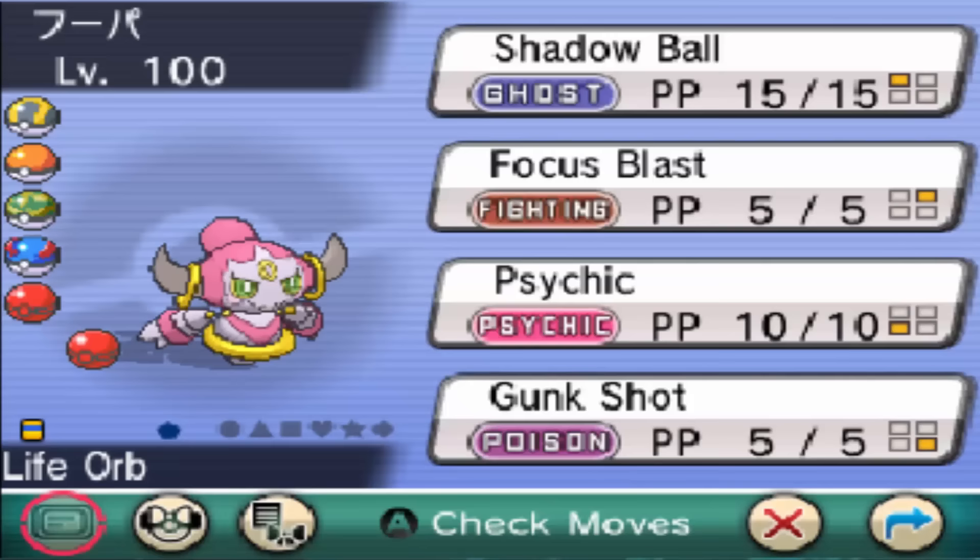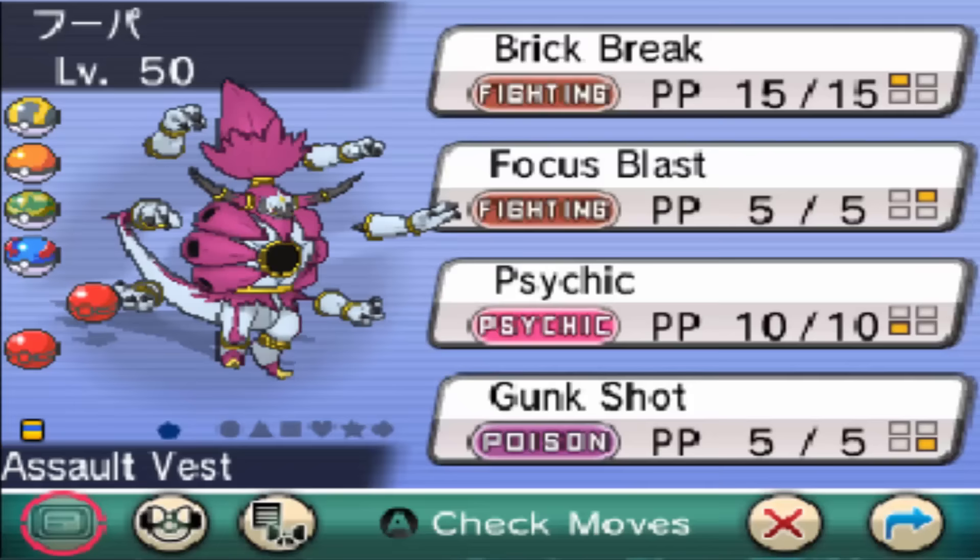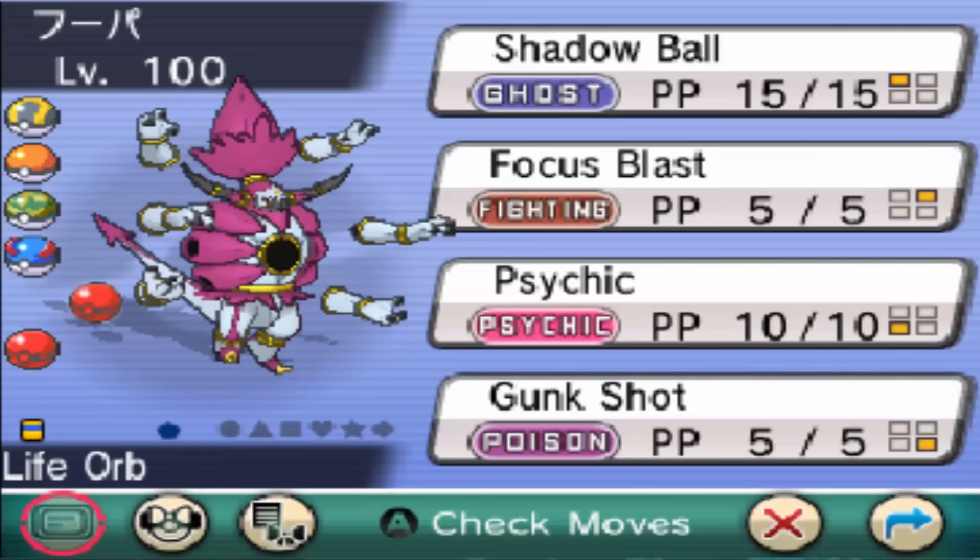Hoopa Confined learns Hyperspace Hole, which is a Psychic-type move with only 80 base attack, but it goes through Protect, which is very interesting, and it never misses. Hoopa Unbound gets Hyperspace Fury, which is basically the same thing, only with base 100 attack, and it is a Dark move, allowing for STAB.